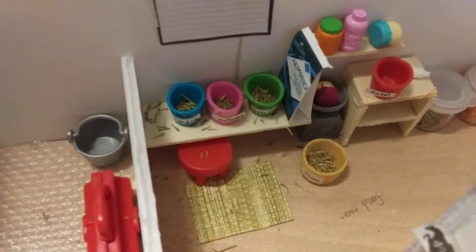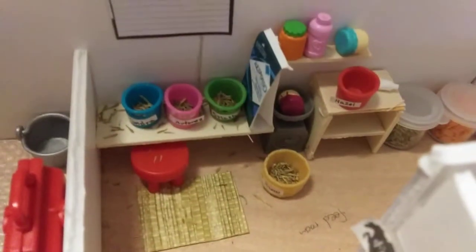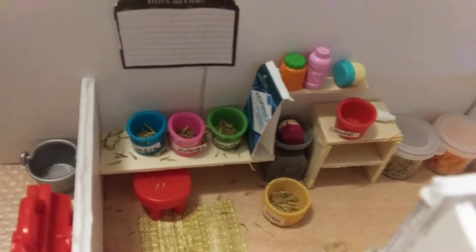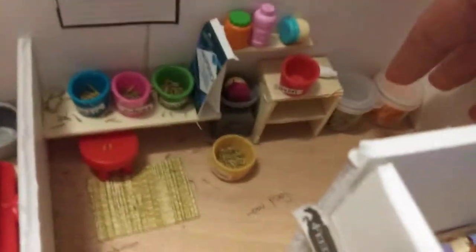Moving on to the feed room. As you can see, feed is being put together right now actually. They all have their little names on them. There's a little stool and a little rug there. Here's the empty feed chart. We have a little tiny shelf, a feed bag, and a whole bunch of different medicines up there. Back here we have our two feed buckets.